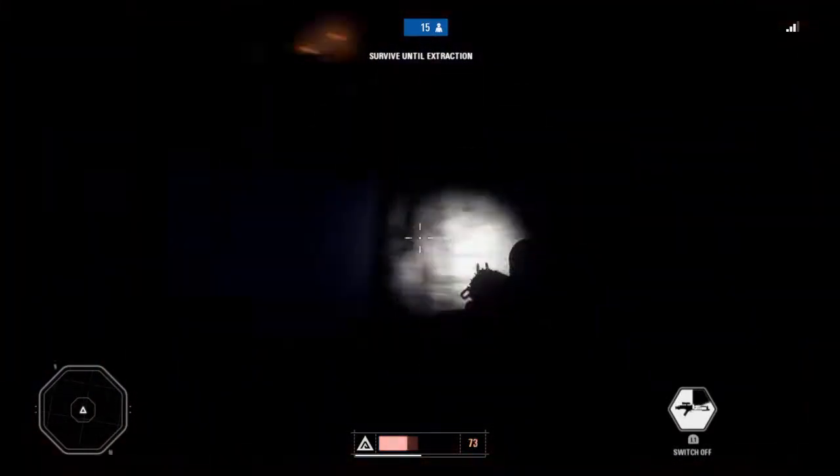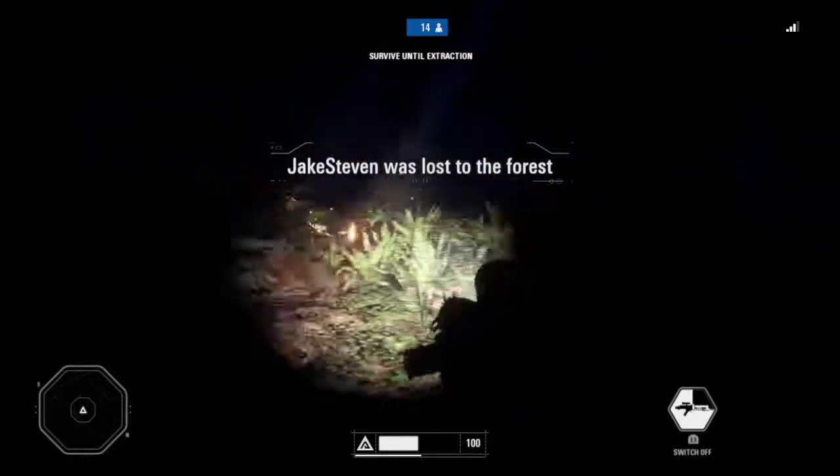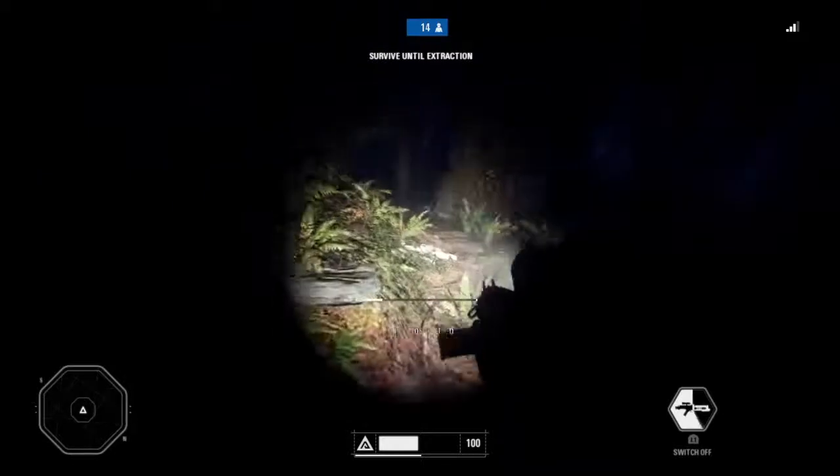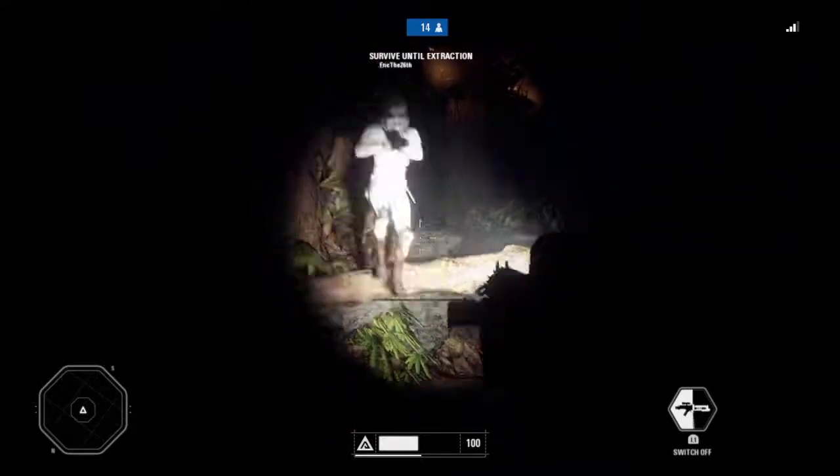That was a trap - there are traps. They're just there, they don't place them. There's the Ewok - dead now. They don't have much health. We have 200 health though, unless you get hit by a trap and you're at 100.